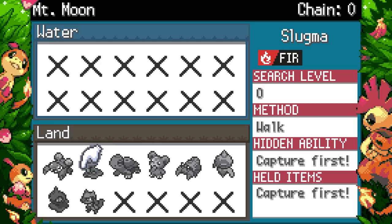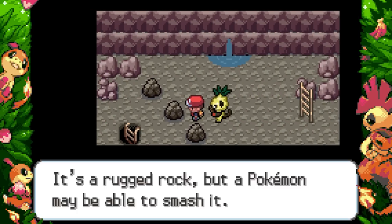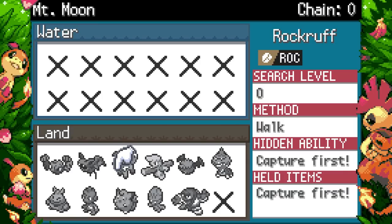Torkoal's ability has changed from Drought to Shell Armor. They lowered its Attack and raised its Special Attack, making it more of a special attacker, and Drought became its Hidden Ability — because weather abilities are just crazy good. If I didn't have Colava I would probably use Macargo, but my starter is Colava.